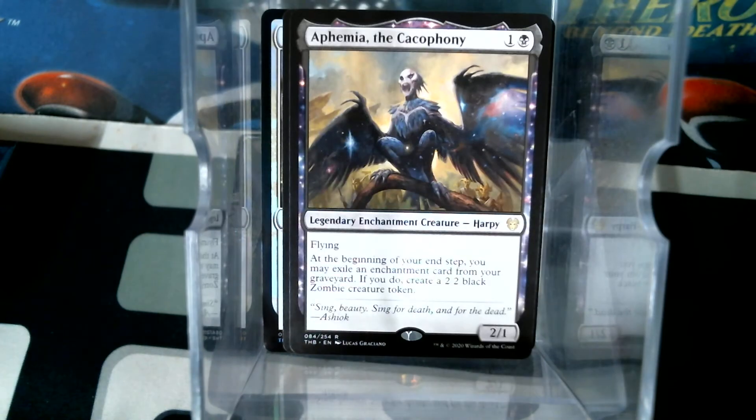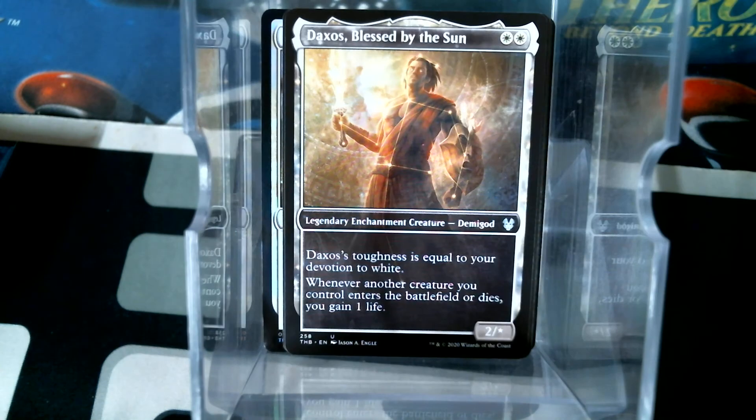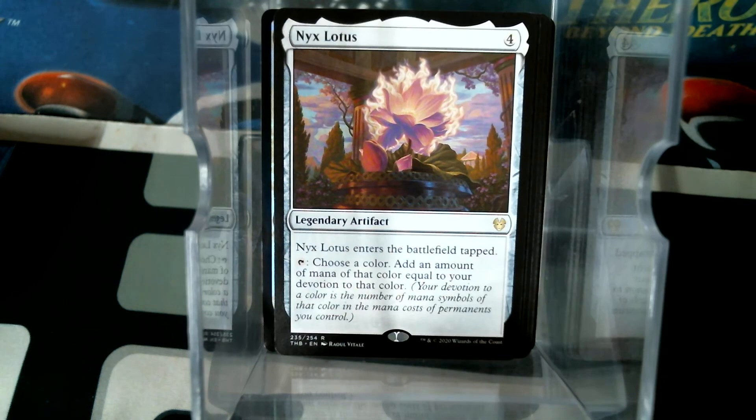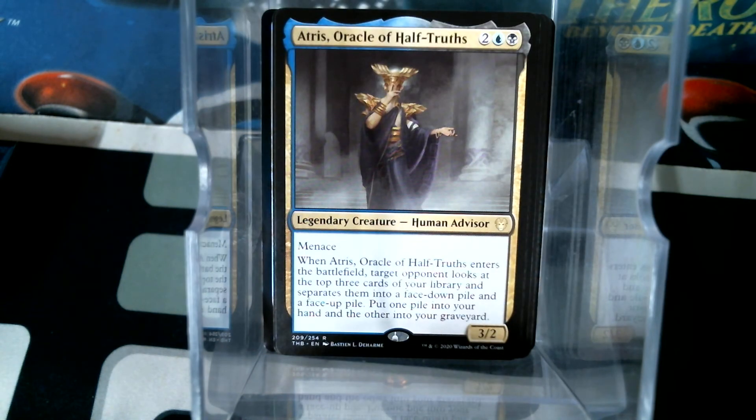This is Ephemia, a Daxos with the treatment, and a Lyris - Enraptured. That's a decent pack. We have Nyx Lotus - all the devotion decks are going to fight over which one gets the Lotus. Whichever one needs it most, probably not the green one. We have Atrus, and that's it for that one, no special uncommons.